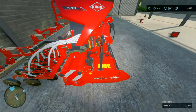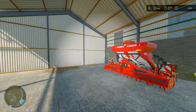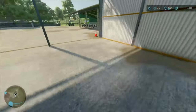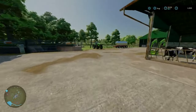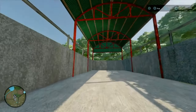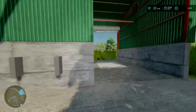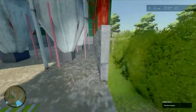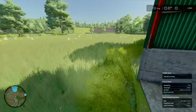We've got our KUHN Ventura 4030 - this is a para-harrow and seeder. No idea how that's going to work for us. As far as we can tell, equipment over 4 metres isn't going to be usable. Over here is our Bunker Silo, and we've got a grain silo as well - it's empty, no products in there whatsoever.